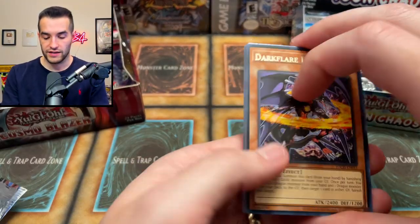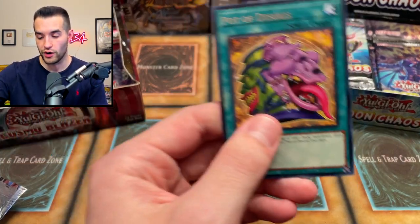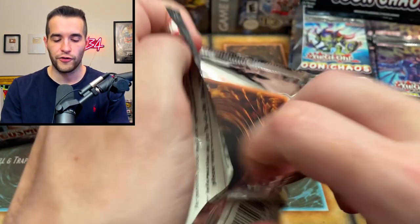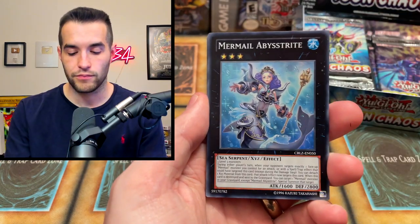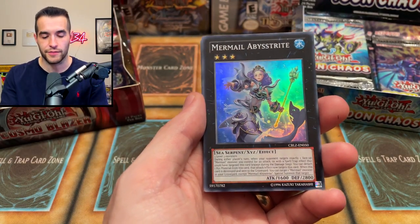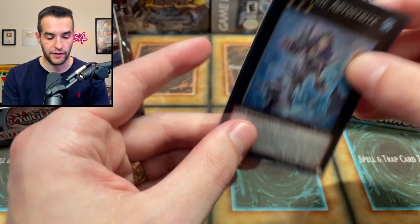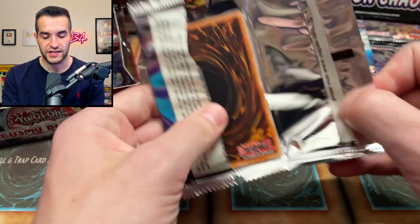For Toon Chaos: Witch of the Black Forest, Supervise, Chaos Fry for Meister — where are the good pulls? We got a Sphinx, Abyss Scale of Cetus, the Amaryllis, Volcanon, Crimson Sunbird, Photon Mech Star Drawing, Big Cattle Drive, another Crimson Blader. Then Dark Flare Dragon, Master with Eternal Chaos — where are the ultras? A Pot of Desires, which might be worth something. You guys get these in the giveaway so make sure you enter.